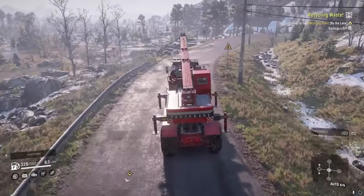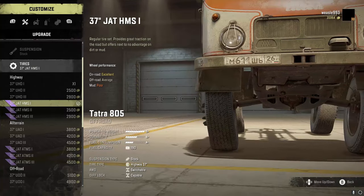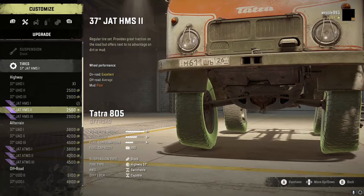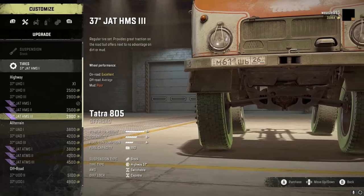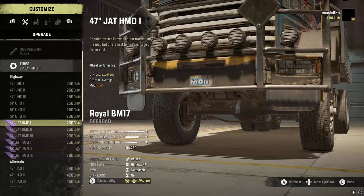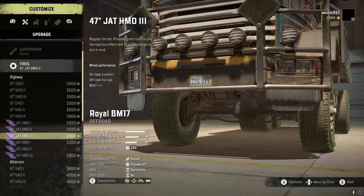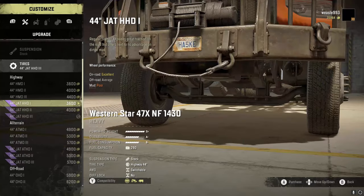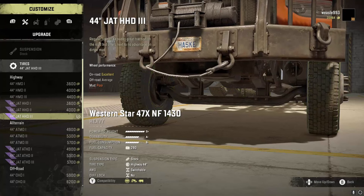First let's take a look at every different tire that came into the game. We'll start off with the highway tires: the HMS1s, HMS2s, HMS3s, then the HMD1s, HMD2s, HMD3s, and here we have the HHD1s, HHD2s, and HHD3s.